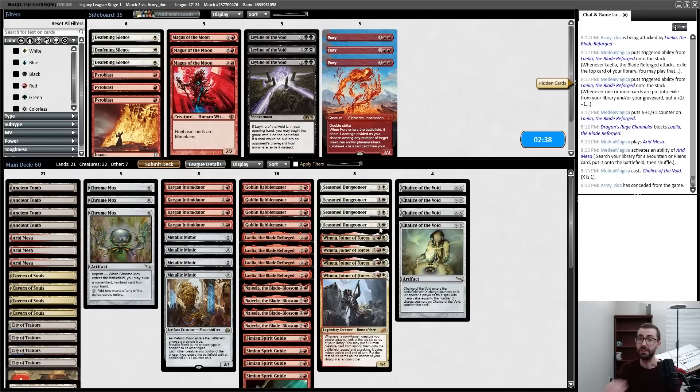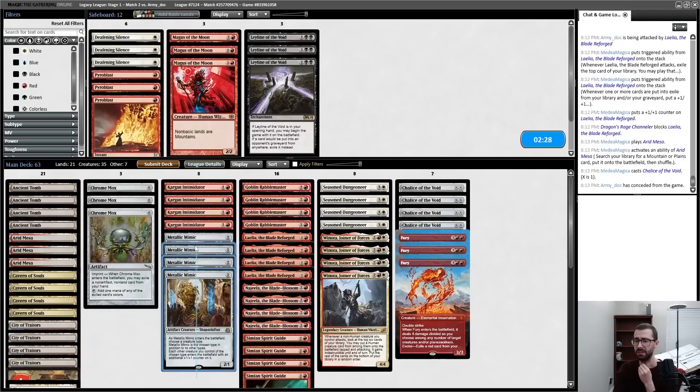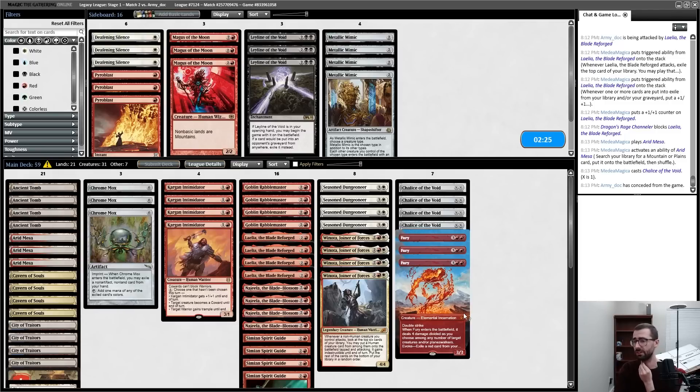Attempt Chalice of the Void — good enough. Now it's the game where I'm on the draw, which is harder. I think I want Furies — I just need to answer opposing early creatures. I think I'm getting rid of Mimics first here. The Mimics have really cool synergy with Najeela and Goblin Rabblemaster, but I think I just want a high density of red cards so that I can pitch and kill Delvers and Dragon Rage Channelers early.